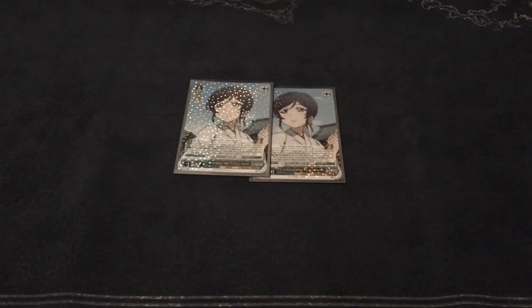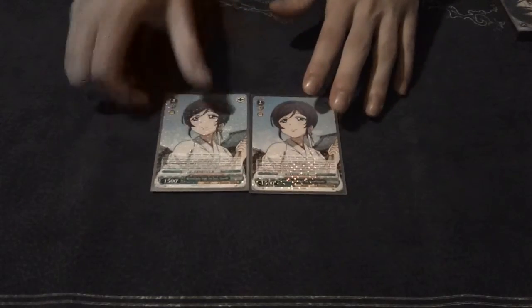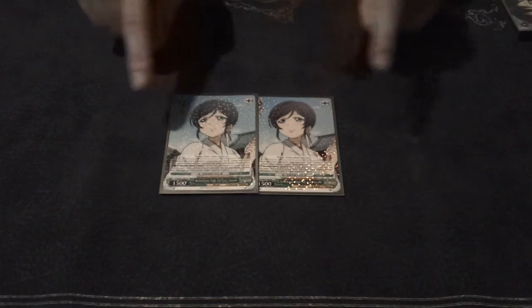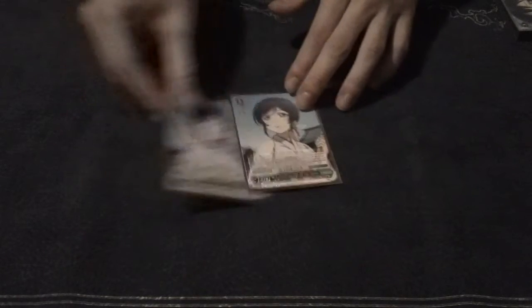And then 2 of this Nozomi backup — just a pretty standard 3K backup, except when you play it you can give a character 2K, so it can help with your level 3 Niko or just getting over things in general. It's a 3K backup so yeah, she's a pretty cool backup. That should be 7 level 2's.